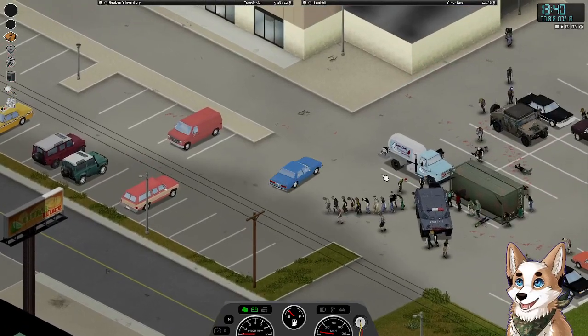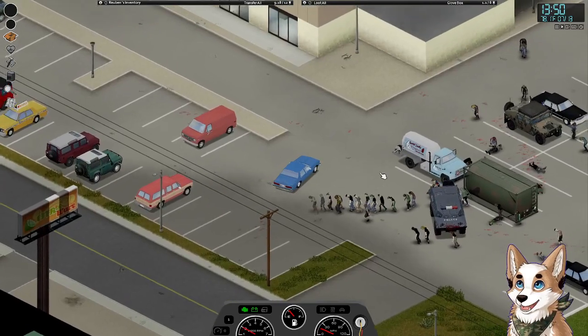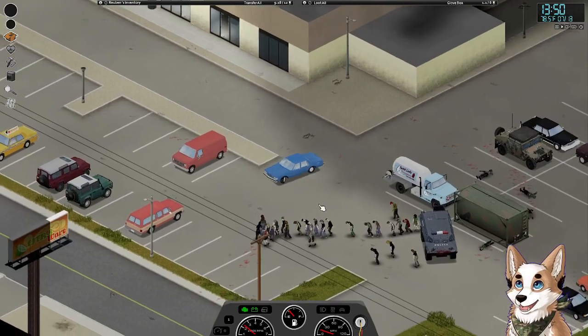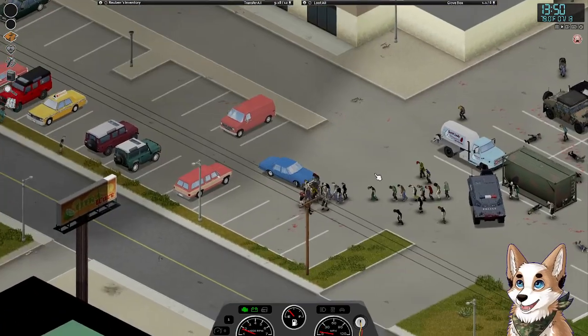Now, the purpose of this is very, very simple. We are gonna do the known zombie maneuver, otherwise known as the figure just basically running in a circle. And here we go.